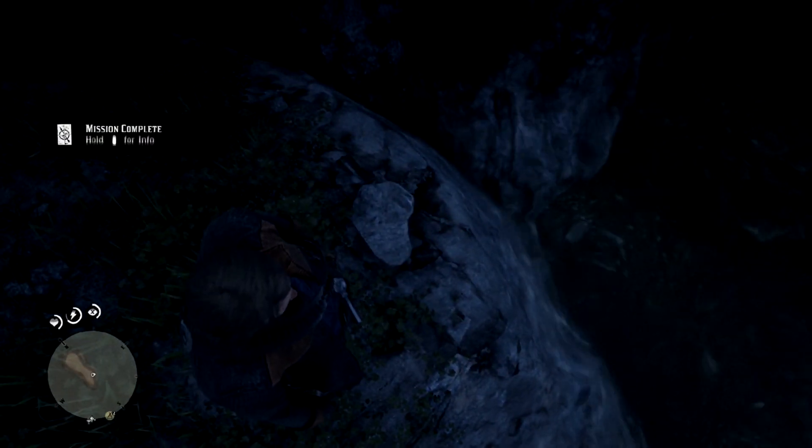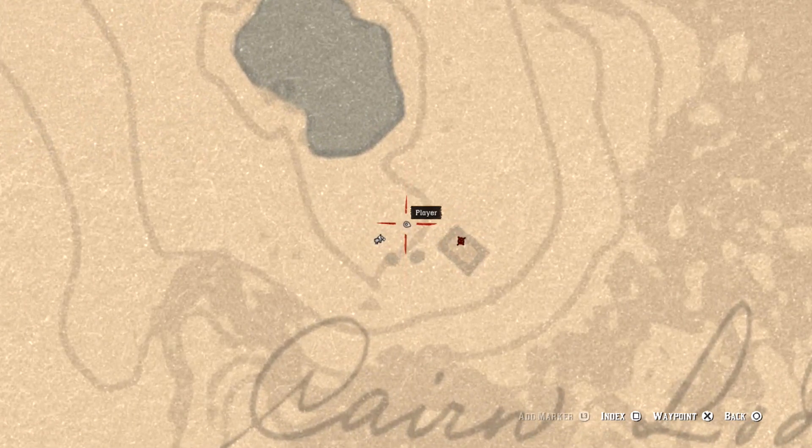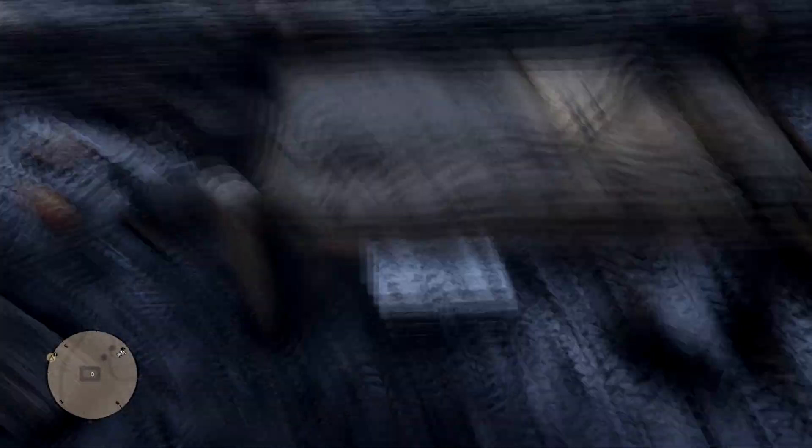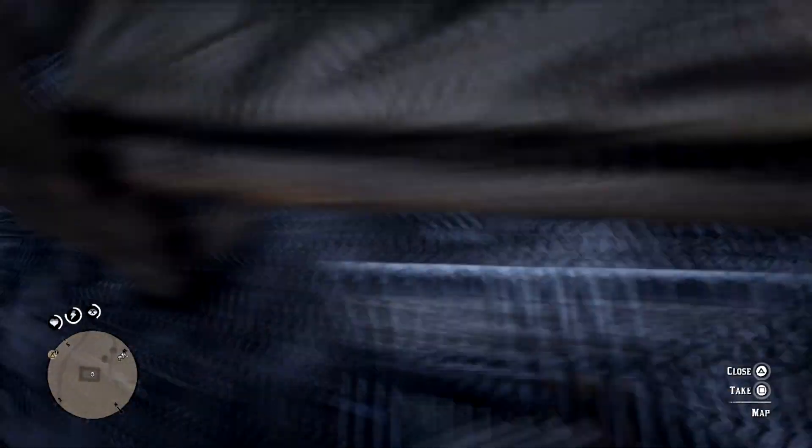You're going to get two gold bars — that's $1,000. Next up is the Poisonous Trail Hunt. This is going to be Cairns Lodge over to the northwest. Just go ahead, go to the lodge and then go inside. Inside, underneath the bed, you're going to find a lockbox where you can find the treasure map.